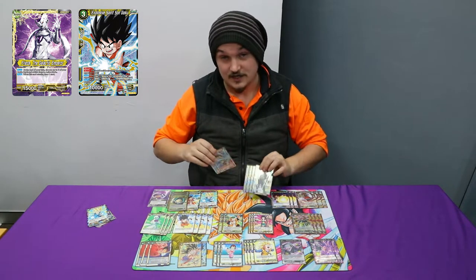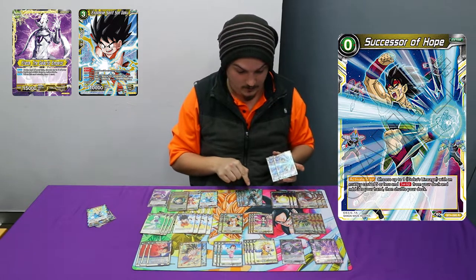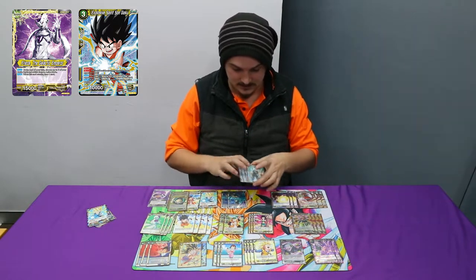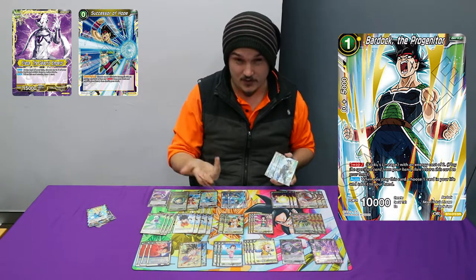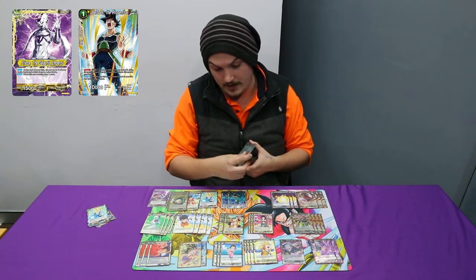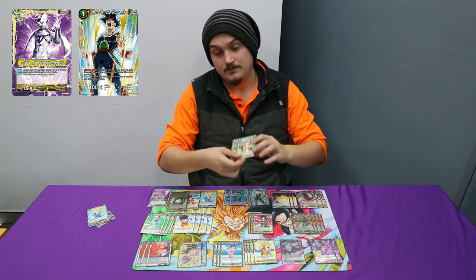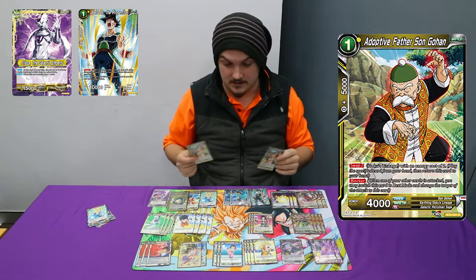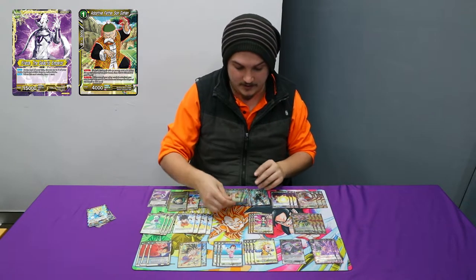I play technically six Bardocks. I play two Successor of Hopes, which search out your swap engine — your Bardocks and your Father Gohans. And I play four Bardocks. The reason is because you can aggro out really well; you pretty much want to get him out first turn, going like a Kering Mother Videl or a Sun Gohan. And two Father Son Gohans — these are your one mana swap, but they're also a blocker. Late game, I do put them on the field just so they can block things.